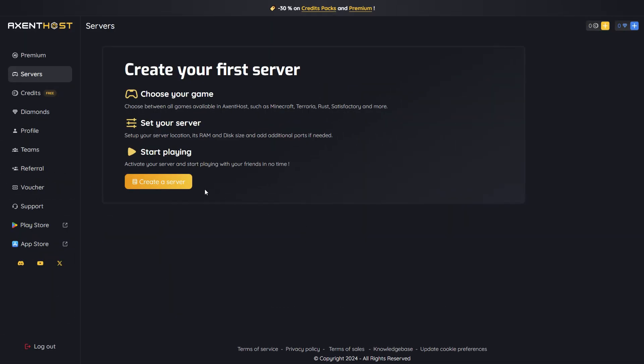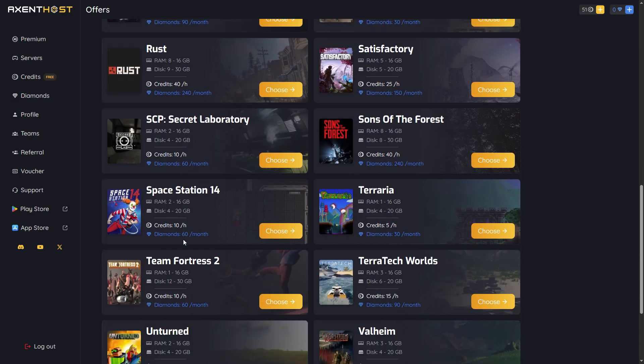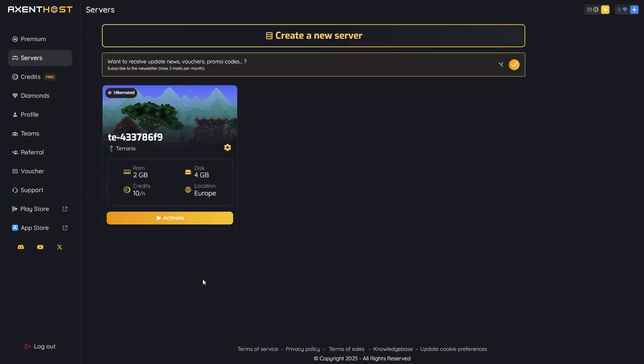Once logged in, let's create a Terraria server. Click on Create a Server and select Terraria. We recommend using 2GB of RAM. 1GB is only enough to start playing on a small world, but will eventually not be enough to start your server in the future. Click on Create my Server when you're done.